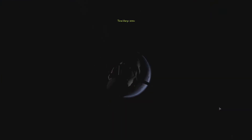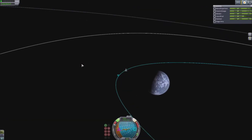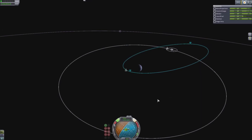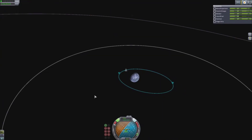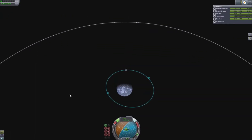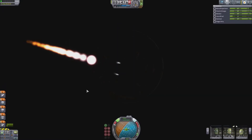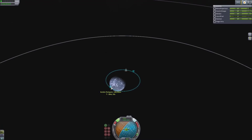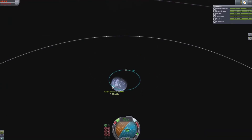I realised I was coming down on the night side, so I was trying to bring my apoapsis down. This turned out to be a mistake because of the Oberth effect that I completely forgot about. So I was trying to bring my apoapsis down and then I realised my fuel was getting very, very low. I had to use some of the nuclear engine's abilities to try and save fuel — this involved turning off the very large engine and trying to use the smaller engine, then switching back. We got literally to about 70,000 meters, so I had to finish off the burn and get us inside the atmosphere using the RCS.